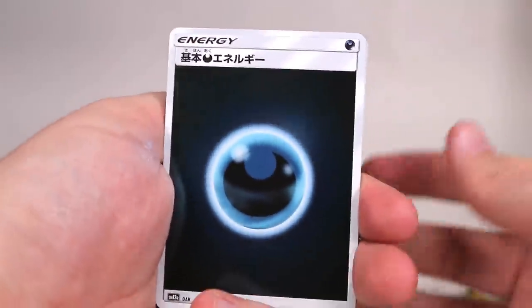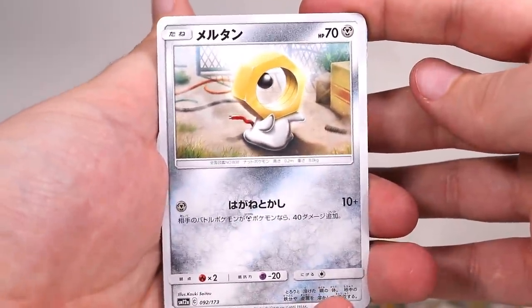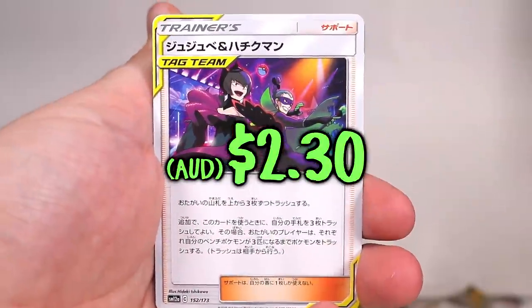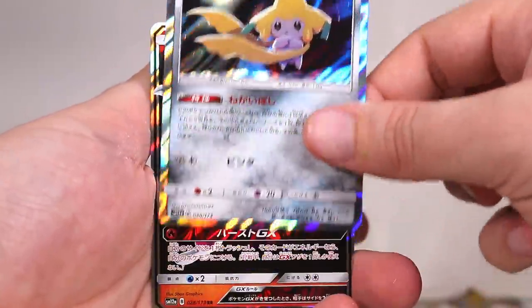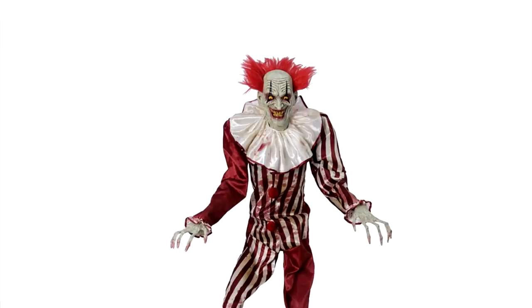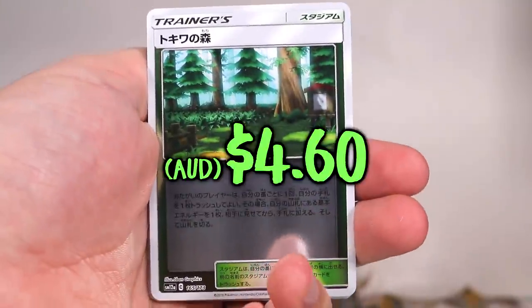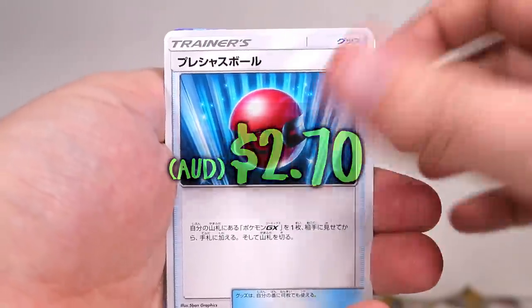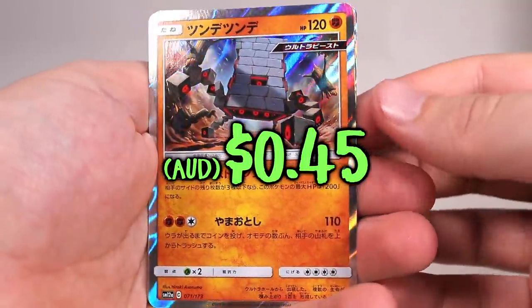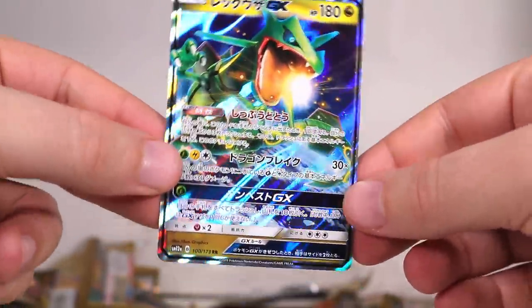We've got a dark energy. Mewtwo with some big sexy thighs, we've got Meltan, the tag team, Paras, Parasect, a net, thick plant, Jirachi non-prism, and then on the end a gigantic clown with a pin cushion for a head. Next golden pack — we're on the lookout for the god packs. Every 250 packs is a god pack where all 10 cards — not counting the energy — are a super rare, secret rare, something above a holo. I've not really seen one yet. We have the Minecraft temple and then Volcarona and then a Rayquaza GX — big green snake demon, he's so scary.